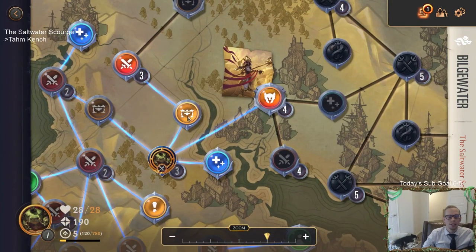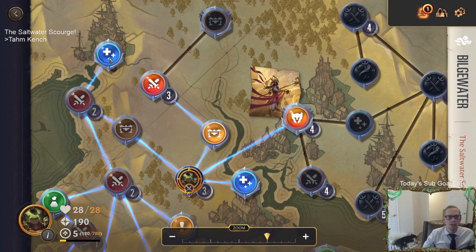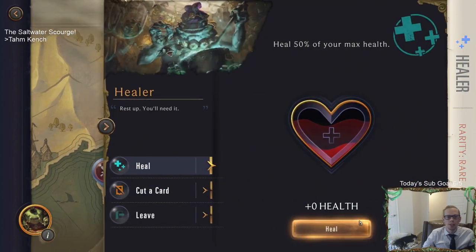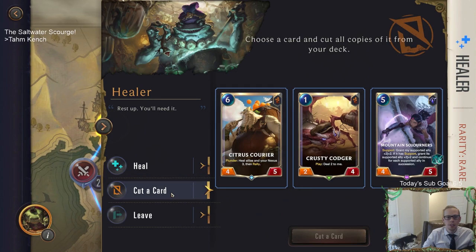We got a Treasure Chest and some Health Things. Someone says we can cut cards from our deck instead of actually healing. So it just gives you three random ones to cut - we don't get to actually choose? I don't want to cut any of these cards. Leave.